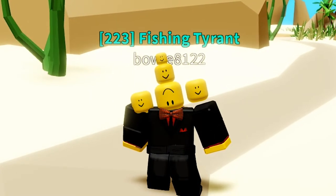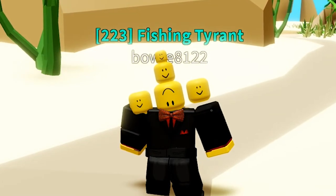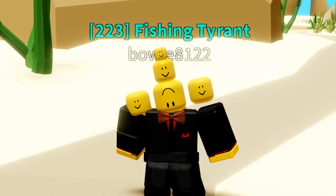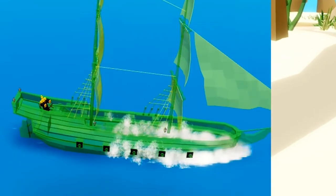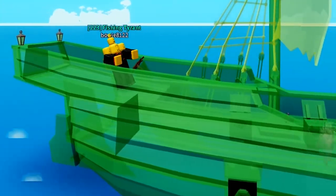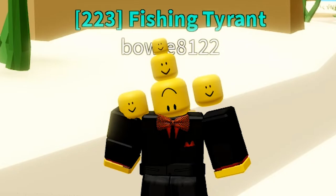However, there is a glitch in Roblox with the way transparency works, and this glitch is also in Fishing Simulator. When you use this color on your boat you will get clipping issues on some parts. It's quite unfortunate because it is a Roblox glitch and not something the Fishing Simulator devs can really fix, but it is something to keep in mind.